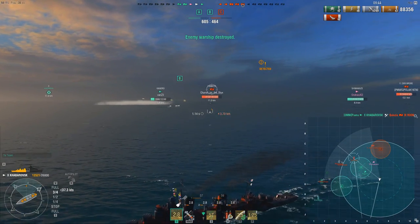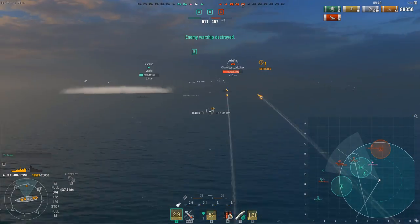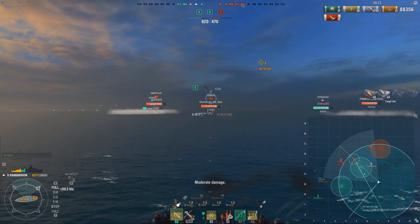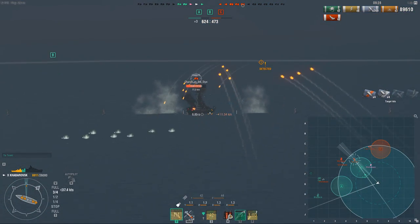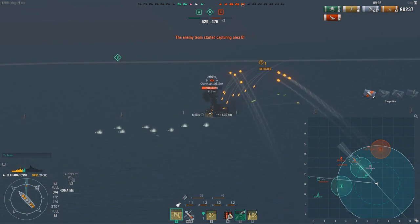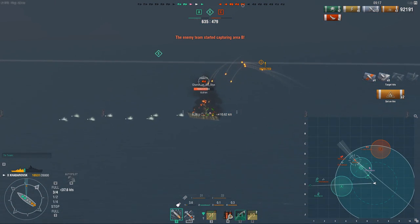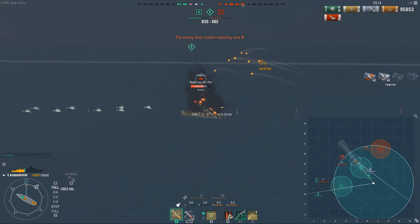Yamato is pushing into B. Battleships in general you're still able to deal with quite easily. Sure, they can get some big pens on you — or well, overpens. They don't even need to get actual pens because the overpen does so much damage. But you can still burn them down quite easily. Battleships are still not that big of a threat as long as you keep your distance. If you get too close you run the risk of getting killed, but you're still able to cook battleships quite comfortably in this ship.